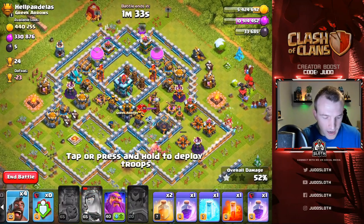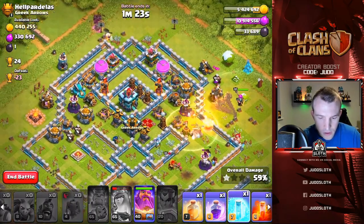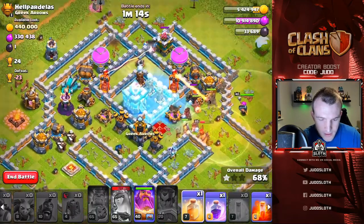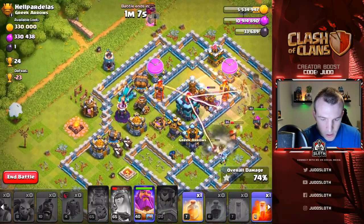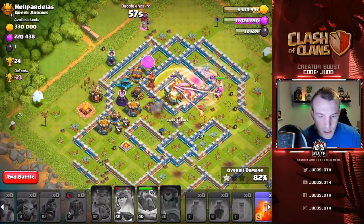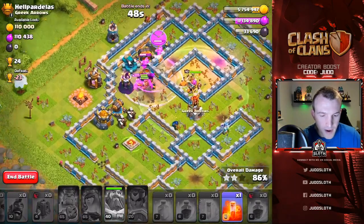Can we fix this? Let's use the siege barracks on this side to try and get the funnel started. The scattershot was in the way. Let's use the Queen's ability, hog riders, and miners — everything in from this side. Grand Warden, get a heal in early. This is looking good — my Queen is protected. Need to freeze the Town Hall as they come through. Hogs on the back end doing good work. Let's freeze the Town Hall and get the heal in. Then the Grand Warden's ability alongside the rage.